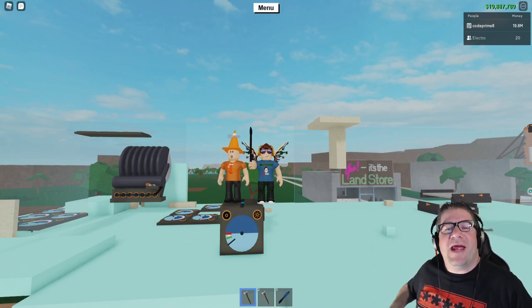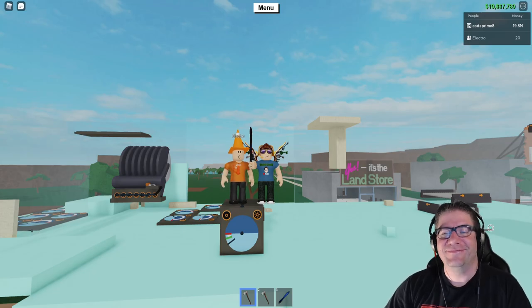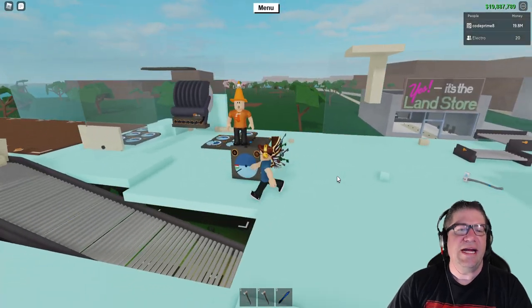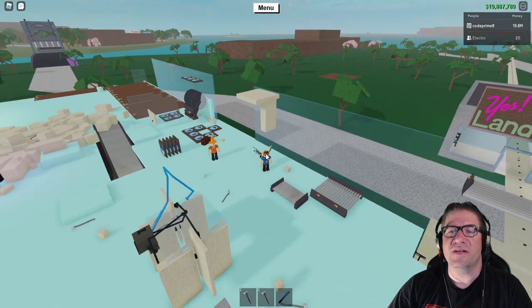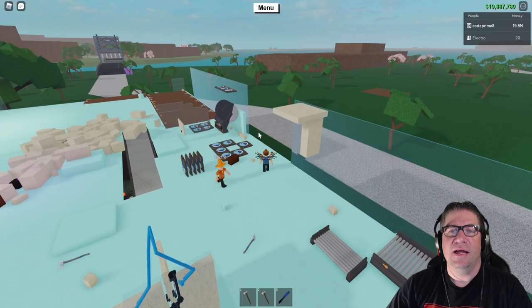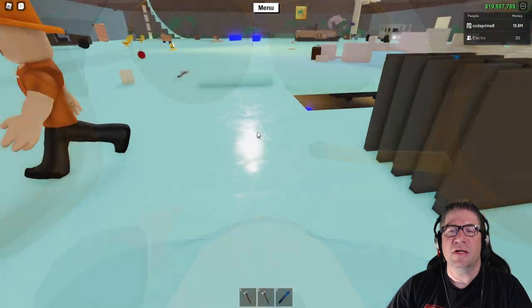Good evening everyone, my name is Heath Haskins, Code Primate, and welcome back to another Lumber Tycoon 2 episode where we are joined by Electrotech. He is going to show us how to create the rotatable door bridges. If we can do it on the ground I would love to have my palm bridge do the 15 marks. We'll give it the good old college try.